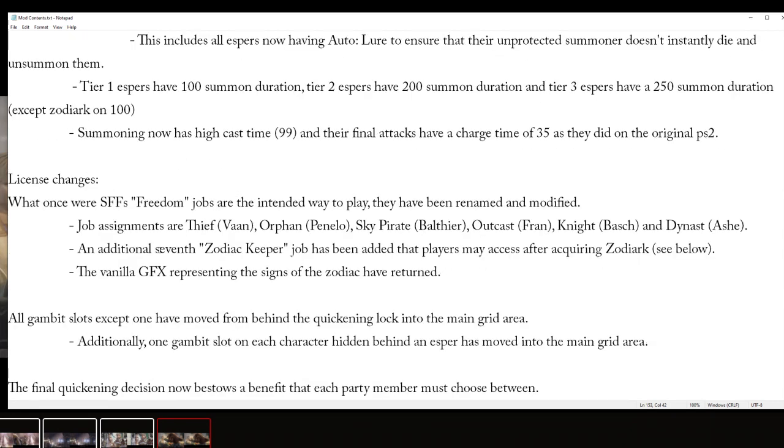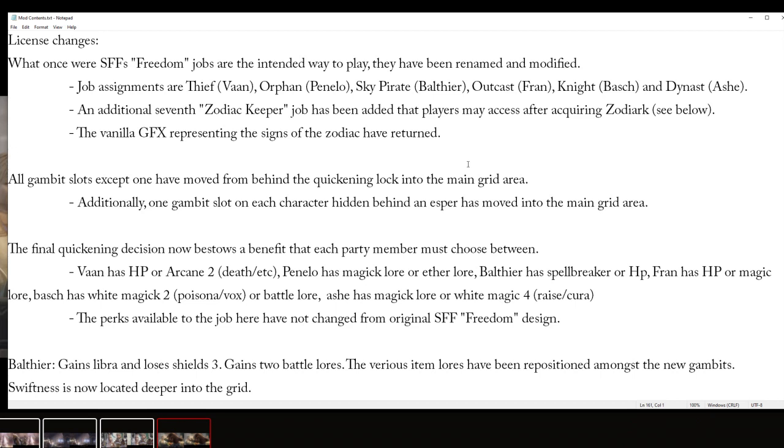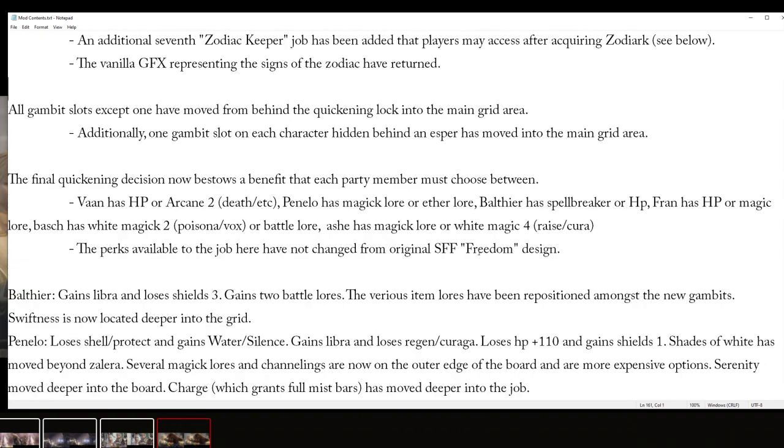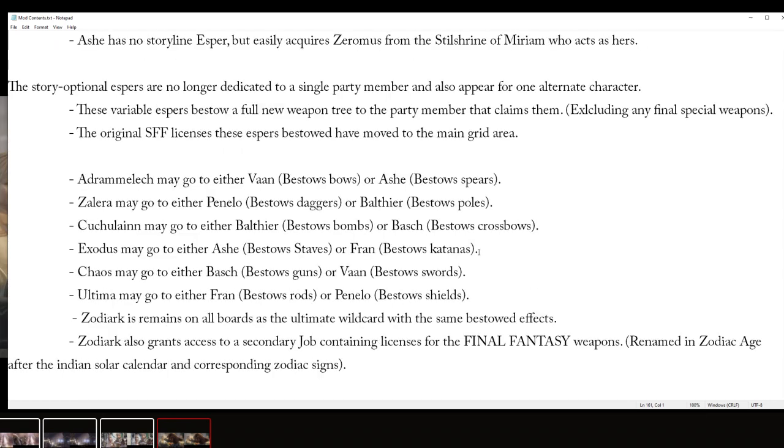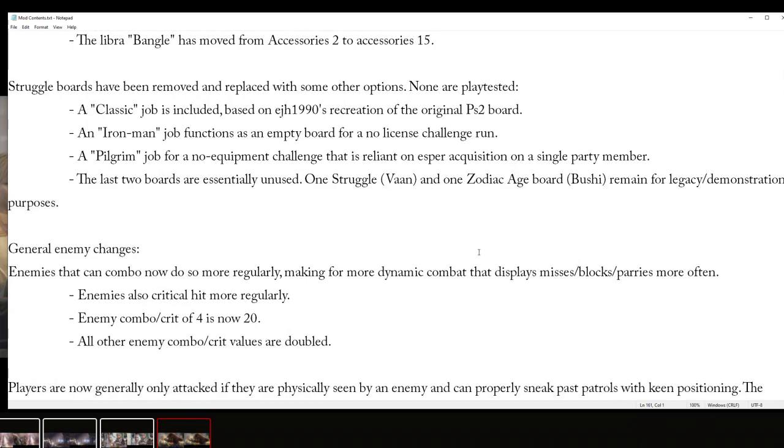With the license boards, I've done a lot of different stuff. I renamed the jobs so that they're not spoilery for my video series — particularly Ashe's job, which let you know who was going to join your party too early. I also added a new job, the Zodiac Keeper, which you only get once you have all the Espers. Basically I changed the license boards so that all the mechanics Square implemented will be seen in my series. My series is based on Eternal's struggle boards, but I've moved stuff around a bunch for combat balance. You get to choose between what Esper goes to each character again, with a bit more strategy. If you want to get into Final Fantasy XII modding, I really recommend you play with jobs — it's fun stuff.